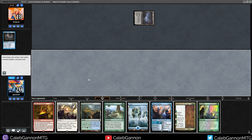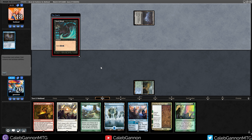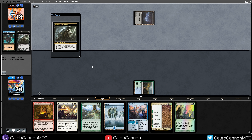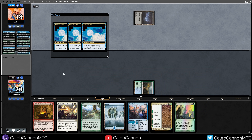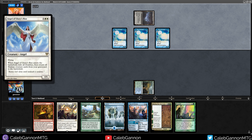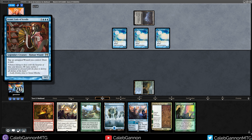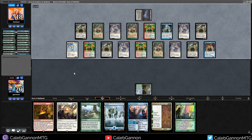We lead with Hinterland Harbor. They play Undercity Informer and mill themselves — they grab Narcomoeba, Balustrade, yeah, so they don't have any lands in their deck. That ability mills them, they get Narcomoebas, which lets them Dread Return for Angel of Glory's Rise. Angel of Glory's Rise enters the battlefield, exiles zombies, returns all human creature cards from the graveyard. Then they get back Laboratory Maniac and a zombie Lady of Scrolls — they have no cards left and win. I was not prepared for this deck.